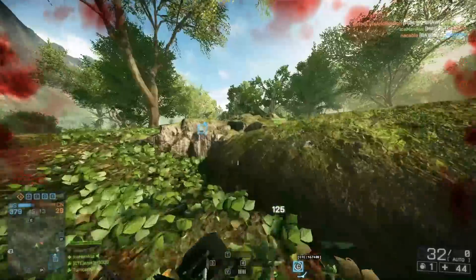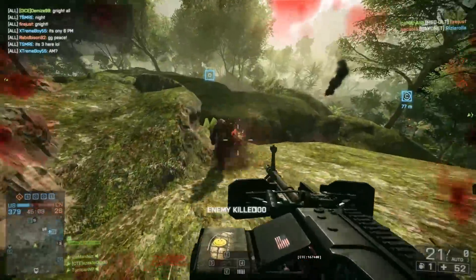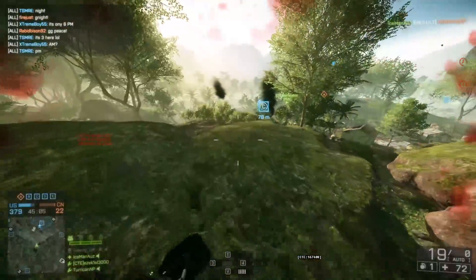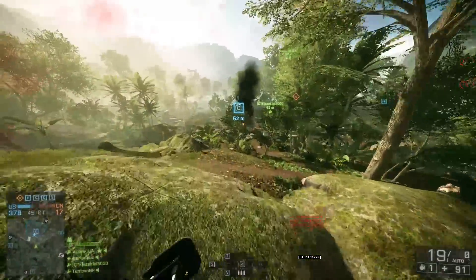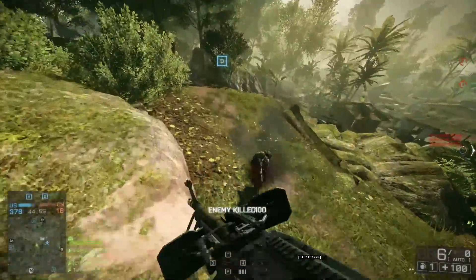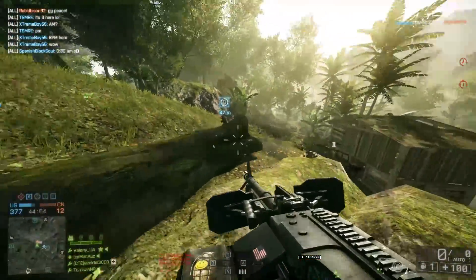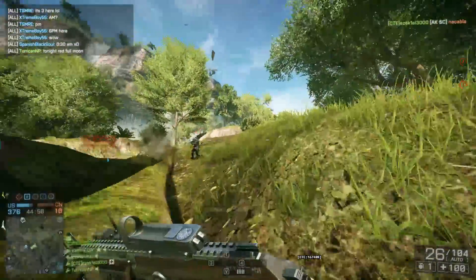Unfortunately, we don't actually have the stats for this weapon, so I can't really say exactly how much damage it does, recoil patterns and all of that. However, you'll just have to take my word for it that it's really strong. Now if you want to actually use it, it can be found on the crashed heli site between the A flag and the C flag on the hill, which is kind of in between but really closer to the C flag.